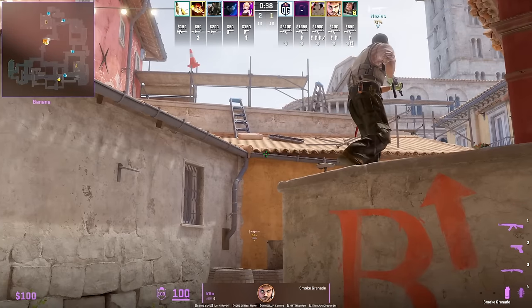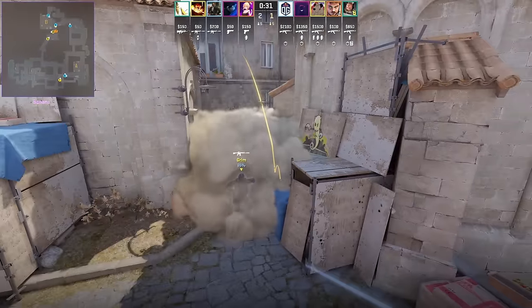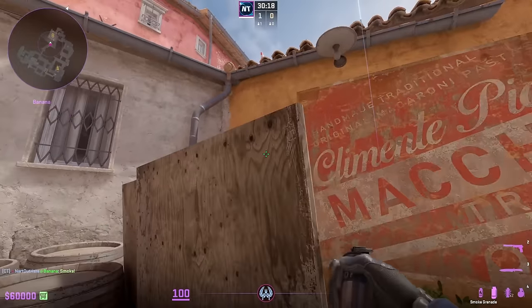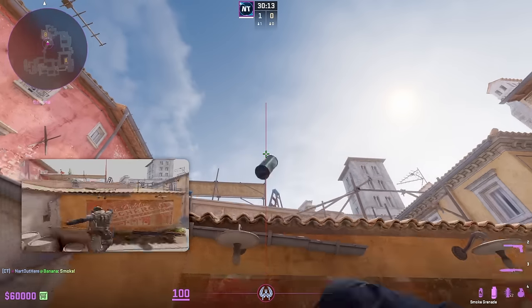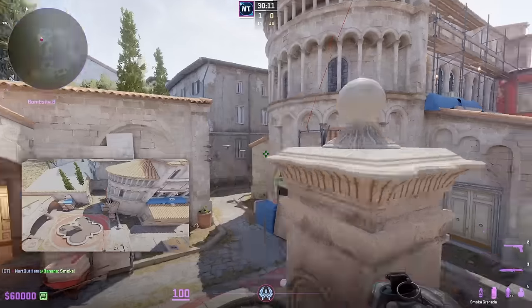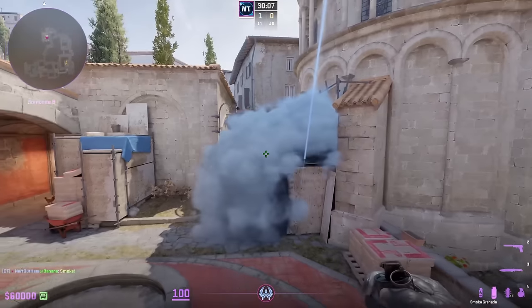Keto smokes coffin from the cubby: aim here, walk forward, jump throw — the smoke would have landed on the coffin if the CT didn't body block it. Coffin smoke from car on the right side: while standing, find the thing sticking out, aim at the tip, then left and right click jump throw — the smoke lands at this part of coffin and blooms all the way.